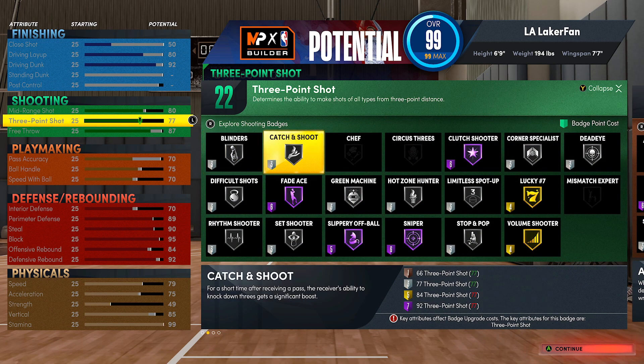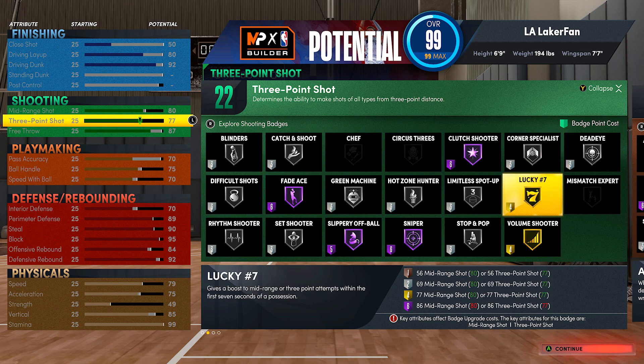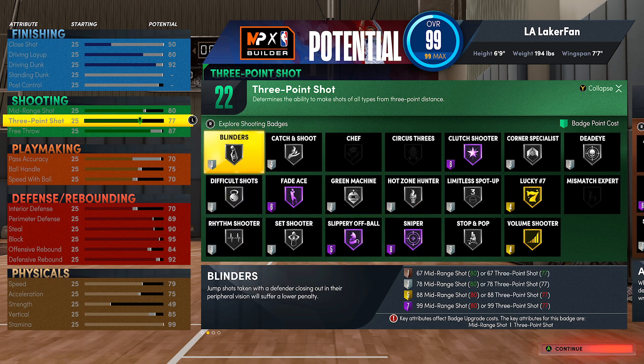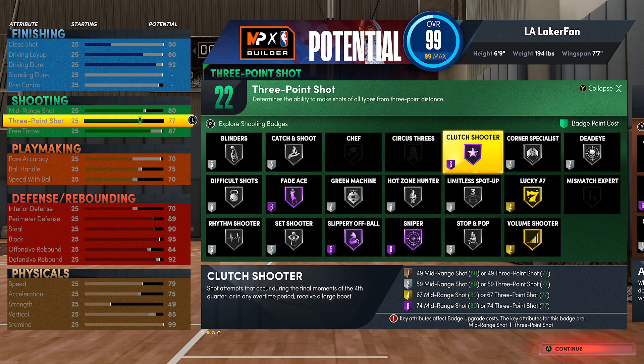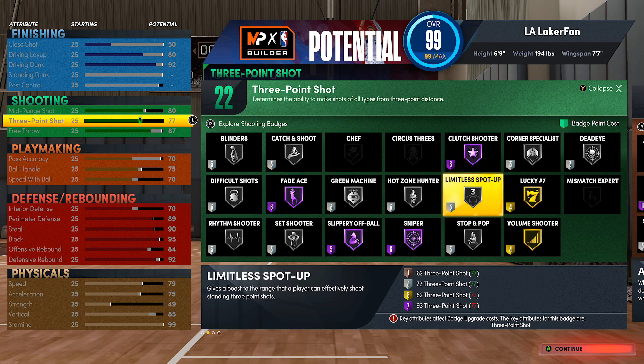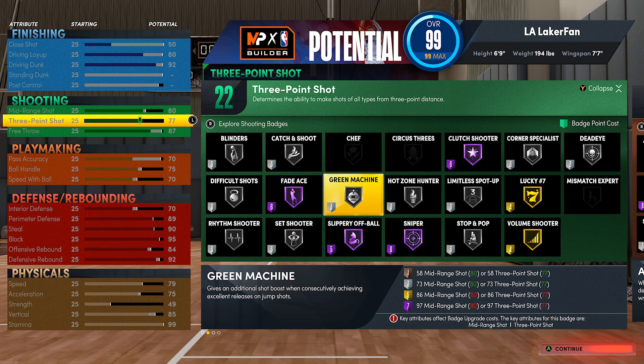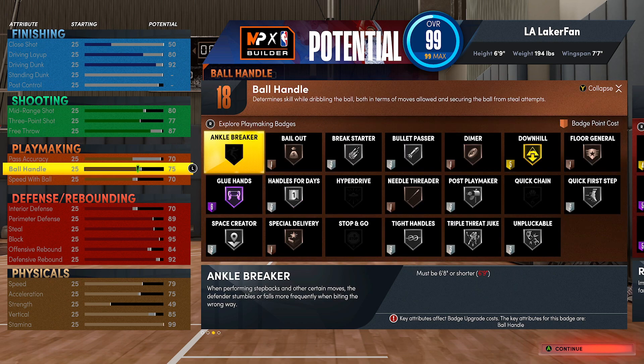As far as shooting badges, this is pretty self-explanatory if you're a corner shooter. Silver catch and shoot, silver corner specialist - don't run lucky seven unless you're planning to be on the break a lot; if you are, maybe bronze. Hot zone hunter on silver, hall of fame sniper, blinders on silver, dead eye on silver, maybe clutch shooter on bronze or silver - whatever fits your badge budget. You could make a case for bronze green machine but don't think you go to silver with the way badge budgeting works.